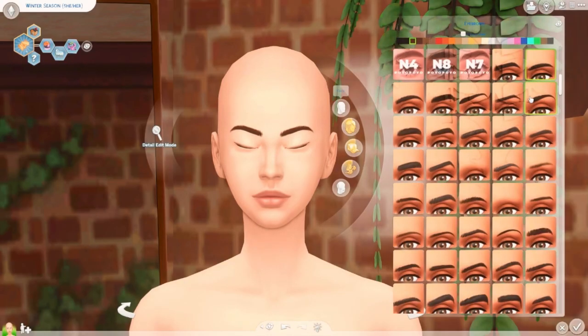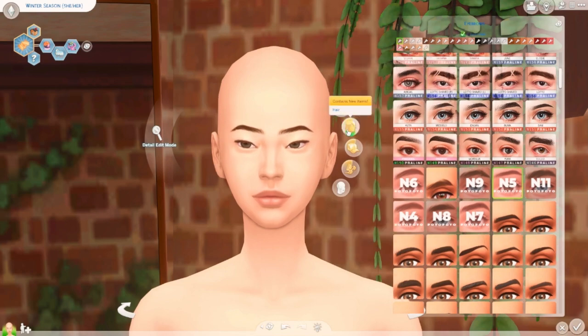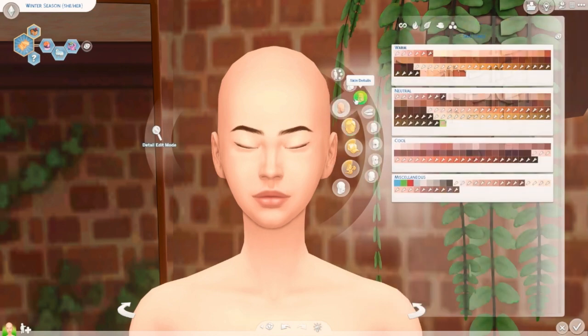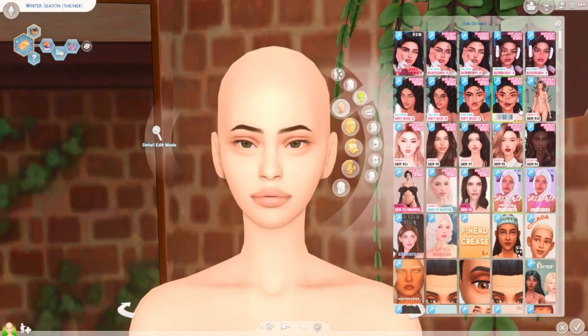So we're going to go ahead and head into this. You guys already know that I am literally obsessed with hairs — let's not lie — and I'm obsessed with custom content. So let's go ahead and figure out what type of sim I'm trying to make here. I'm going to use some new skin details I have, though I have to take out a few that are alpha since I don't use alpha.